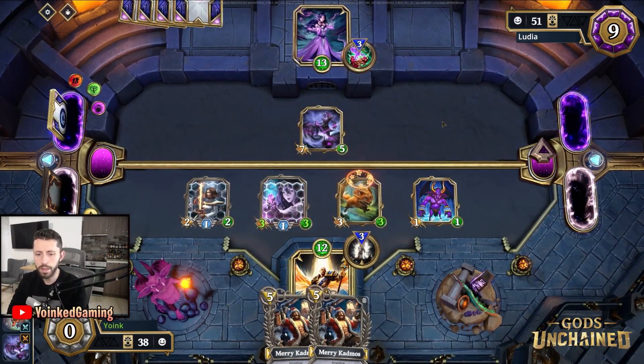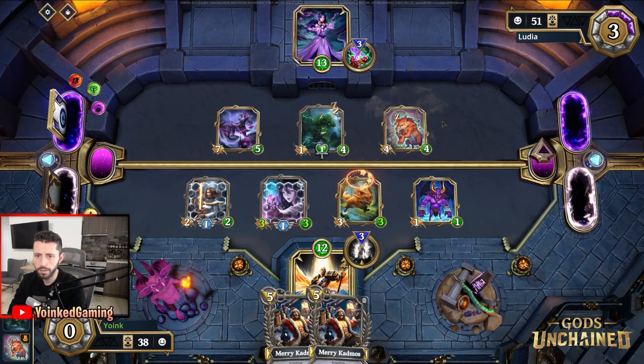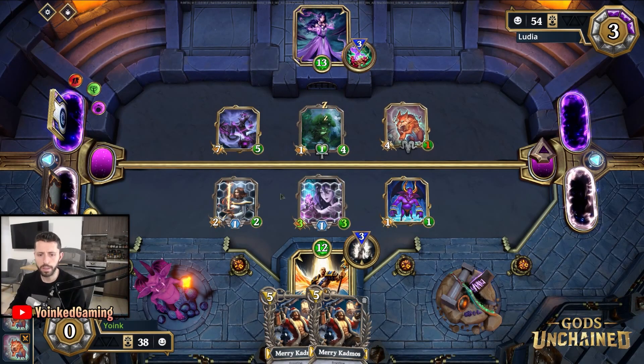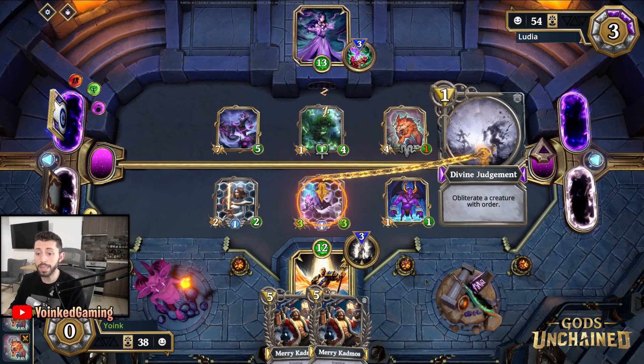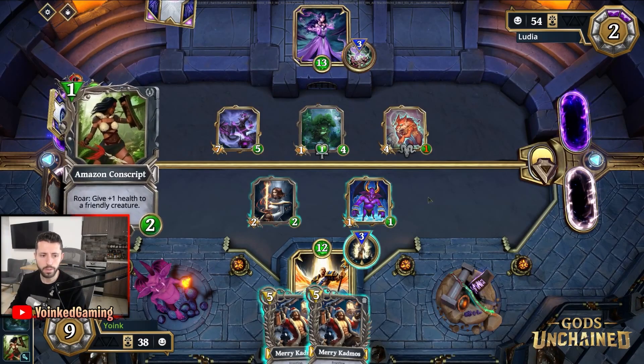My opponent is going to draw a Marsh Walker and a Lupine Wayfarer, which is going to shock us a little bit. We are now at 12 health. My opponent has nine mana — we know two of their cards: Marsh Walker and Lupine Wayfarer, which can clear the board. But finally our creatures can attack again. Divine Judgment — what are you even doing?